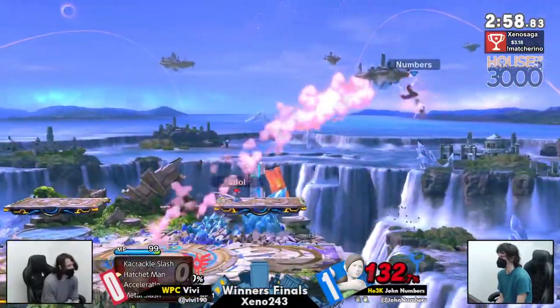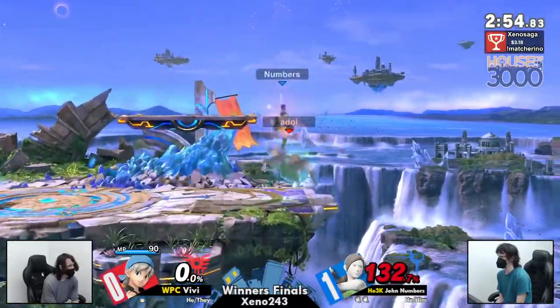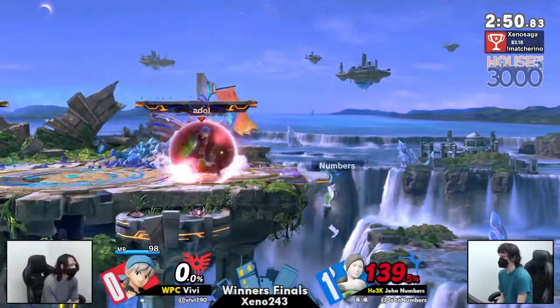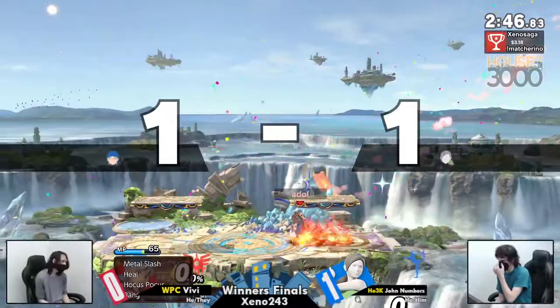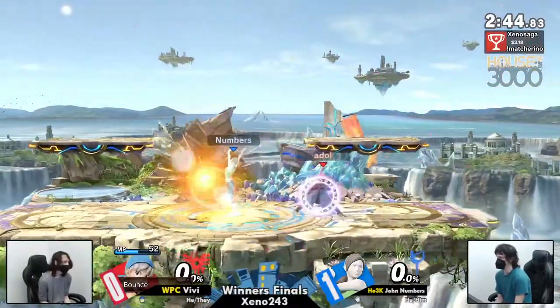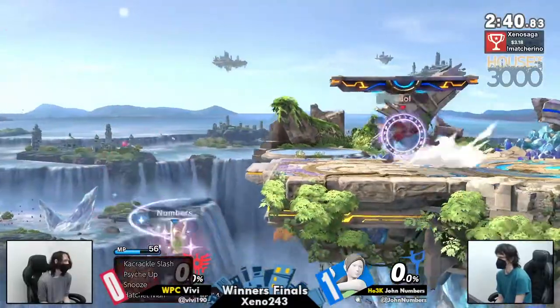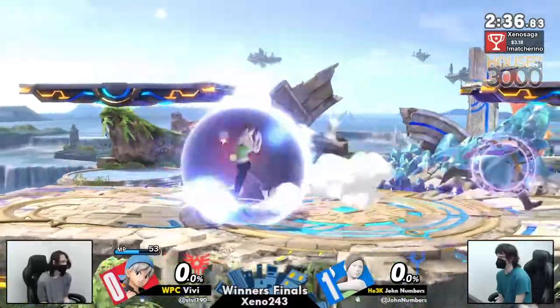The shield — Blasé blocks all projectiles if you're walking, standing still, or crouching. An option to use instead of Bounce or shielding — kind of the budget Bounce. This is my Bounce, but I don't have Bounce. 140 on John right now, Vivi is able to get it. He loves to see the reverse good first off the platform. Vivi is able to bring this back to dead even — 0% on both on their last stock.